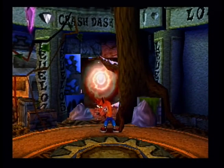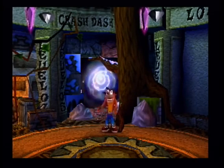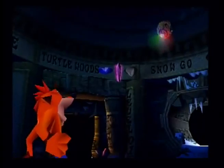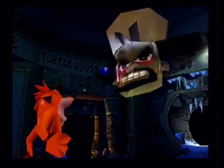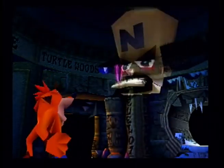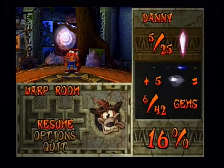Alright guys, so that about does it for this episode. We almost got everything in the first warp room. We just need the red gem, and I'm just gonna get that timed gem at the beginning of the next episode, and we're going to fight the boss and move on to the second warp room. We have another dialogue cutscene — that's basically Cortex saying a boss is coming out. I'm sure I could have figured that out by myself, Cortex. Alright guys, I hope you enjoyed — sorry for all the screw-ups. I'll see you guys next time for more Let's Play Crash Bandicoot 2 Cortex Strikes Back. Later, guys.